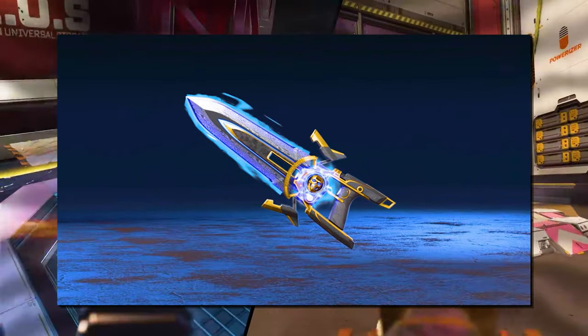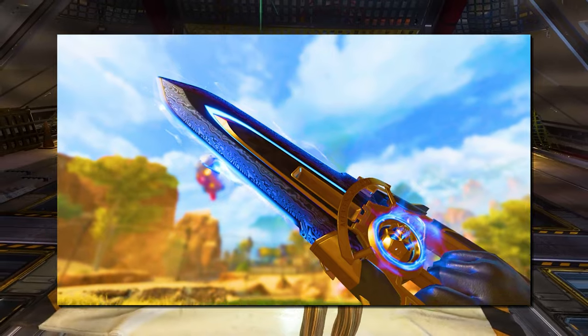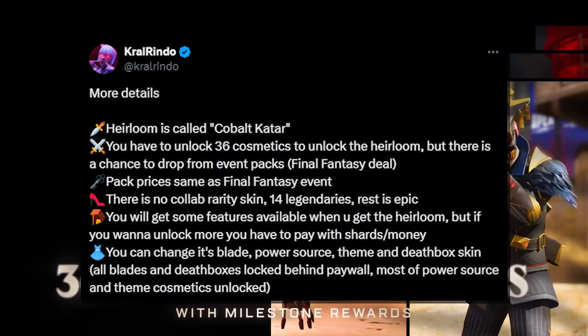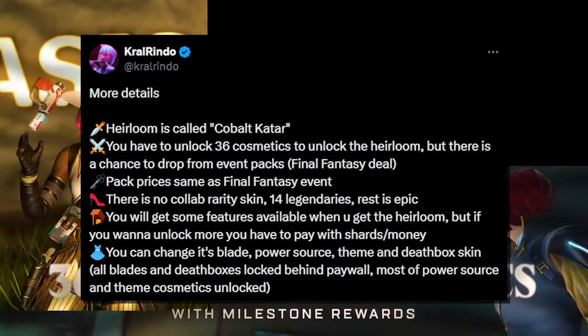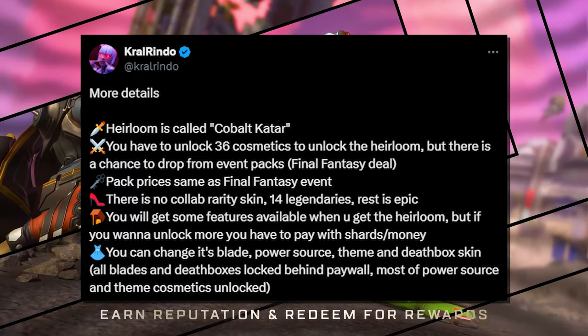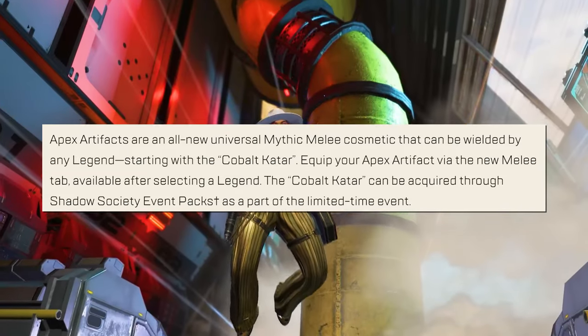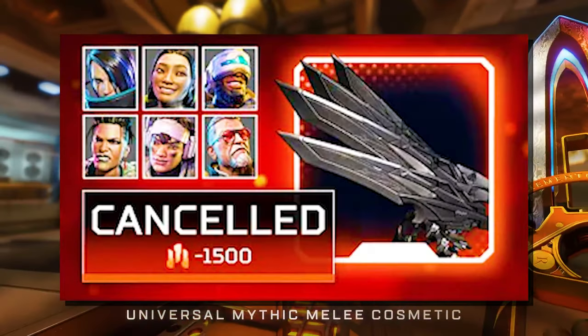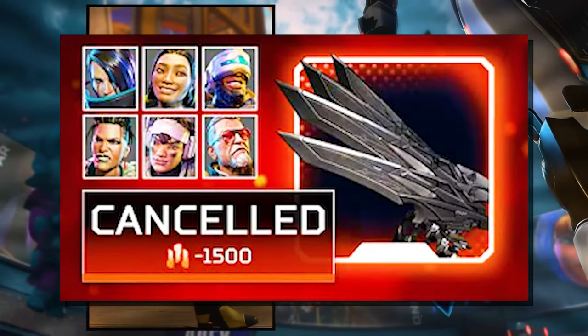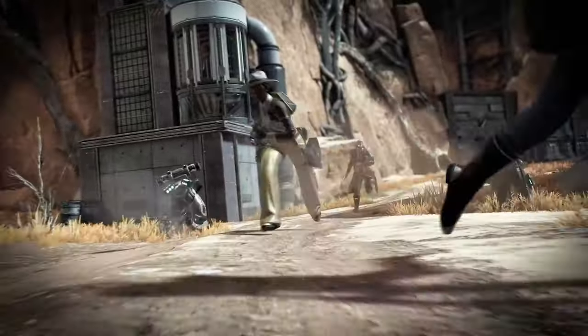Once you unlock the Cobalt Katar Universal Heirloom, you'll actually be able to customize it however you want down the road. You'll be able to change the blade, handle, and power source in the middle of it, with more customization options available later on to purchase. Apex is classifying the Cobalt Katar as the first of the Apex artifacts coming to the game. Since Legend-specific heirlooms are scrapped as of right now, we can expect more universal heirlooms like this artifact releasing in the future.